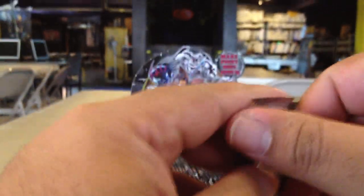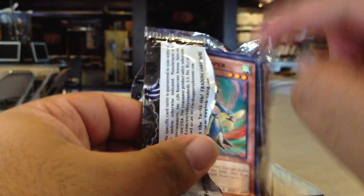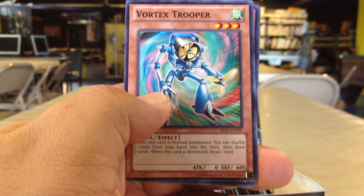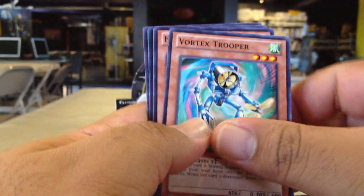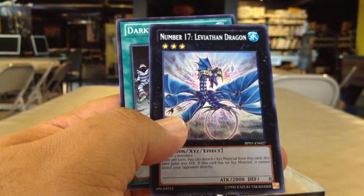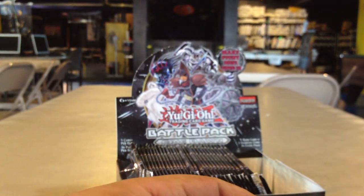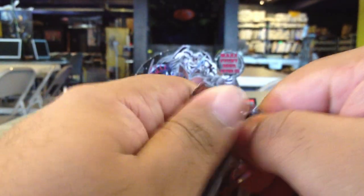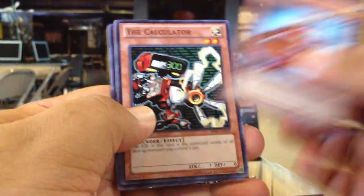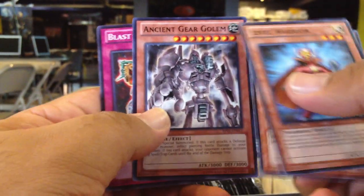All of these cards are updated with the Problem Solving card text and also have the larger art, much like Galactic Overlord did. Buster Blader Starfoil, Number 17 Leviathan Dragon Rare. Grishnir of the Nordic Beasts Starfoil, Ancient Gear Golem Rare.